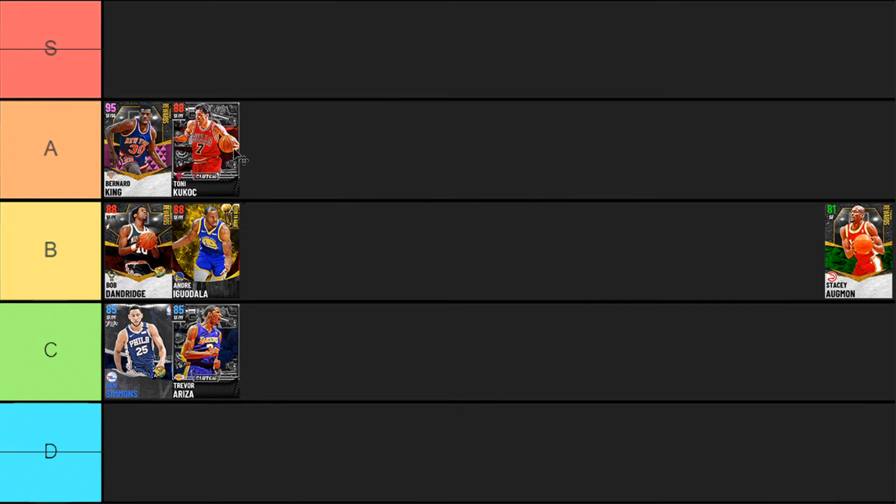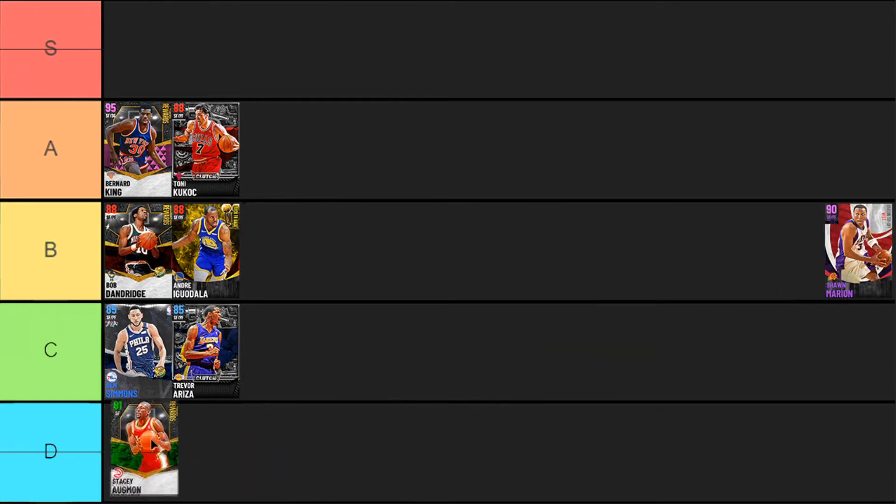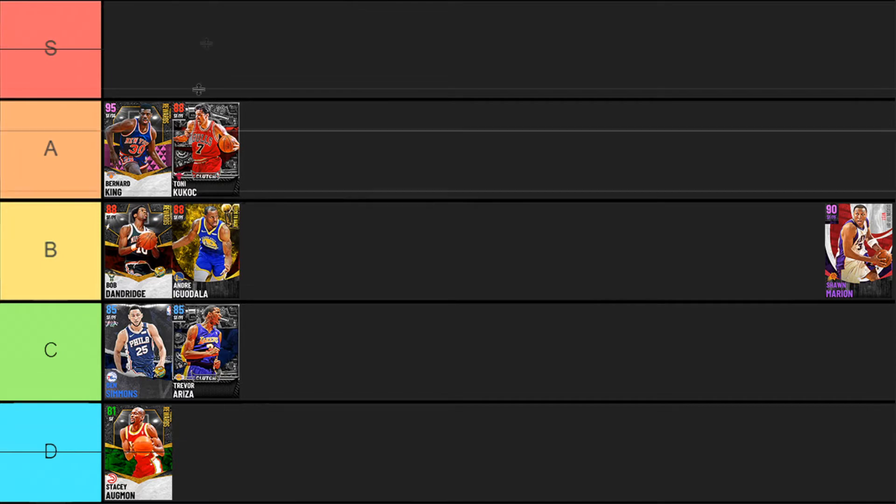Next up the Emerald Stacy Augman. I threw this card in because I really liked him at the beginning of the year, but going back he's really only someone who can finish inside. His shooting is awful, he's really slow, and the defense isn't there at all. Stacy Augman as an emerald card is D tier — I feel like even as a normal card he's D tier, and he might be one of the lower tier emeralds as well. Probably not one you're going to pick up unless you really want to finish off those XP challenges.